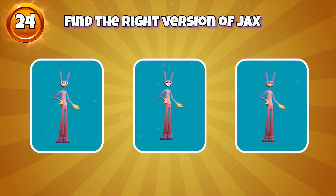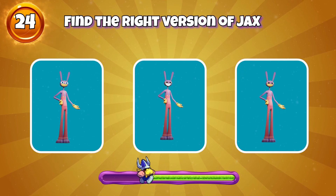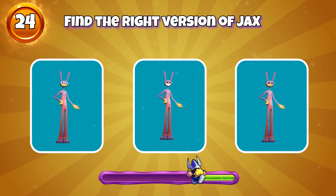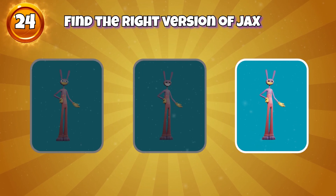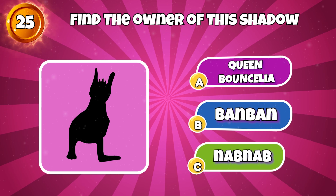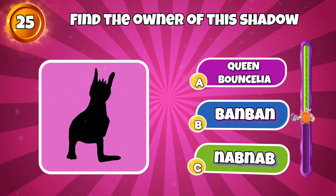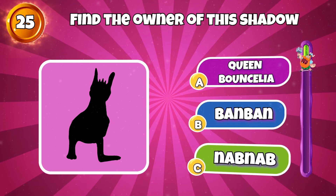Round 24 — find the right version of Jax. Correct, it's here. Round 25 — find the owner of this shadow. Yes, it's Queen Bouncy-Op. Please comment your answer to this last point.